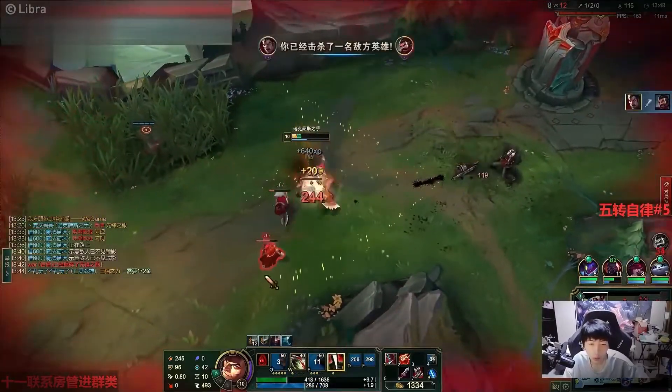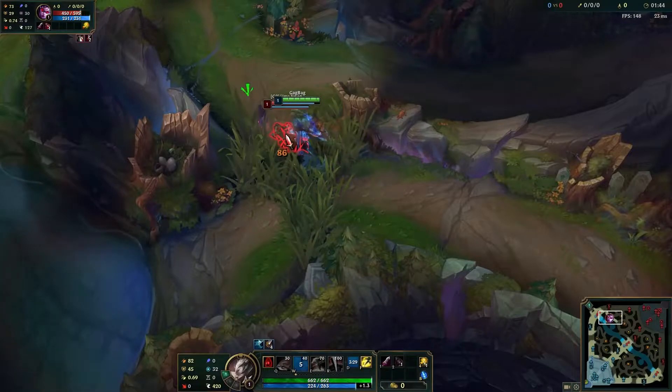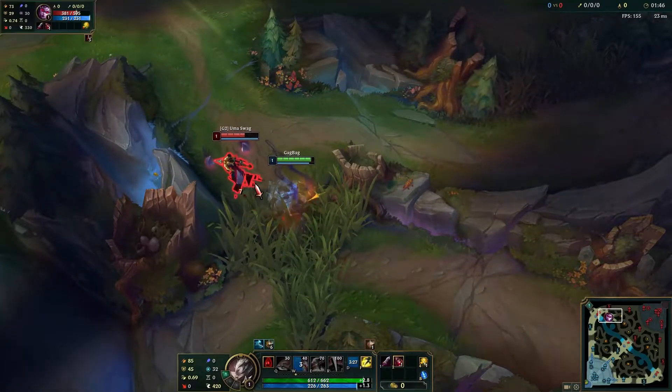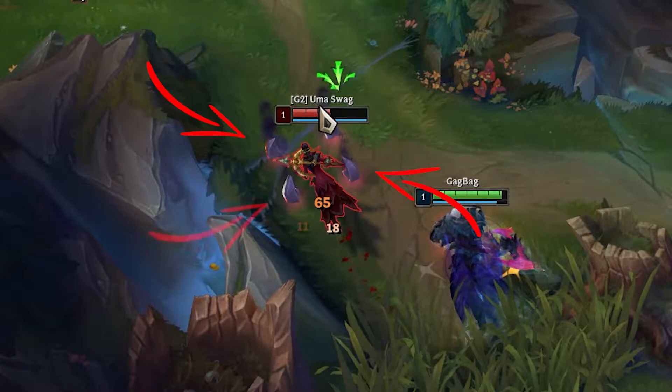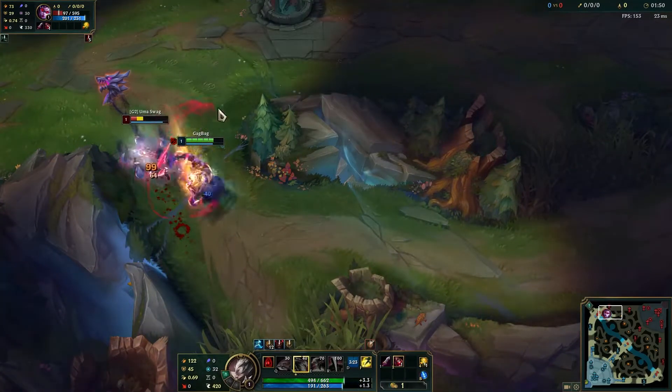Getting hit with a Darius auto will cause that champion to take damage over time, which means the more often you hit someone, the more damage you deal over time. So in the early game, you can be as aggressive as you want — you will come out on top. Easy peasy lemon squeezy, am I right?